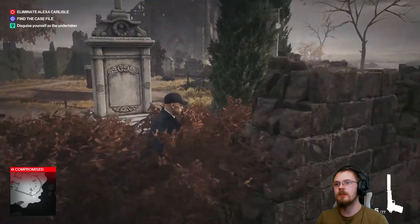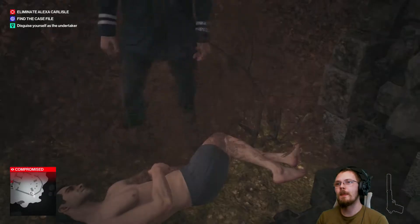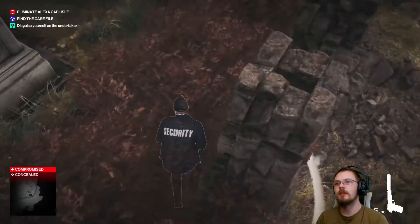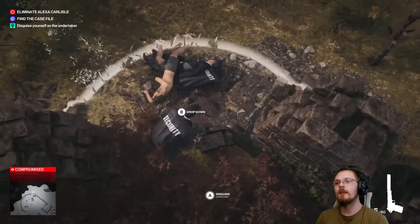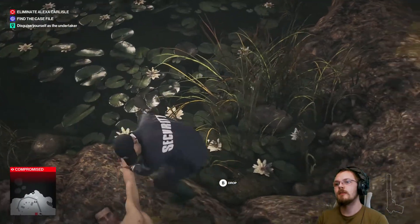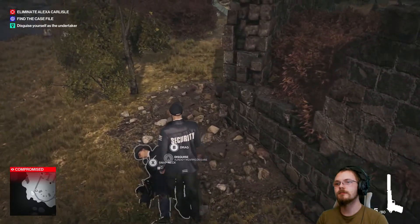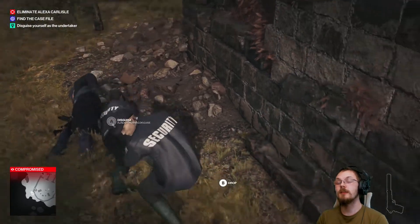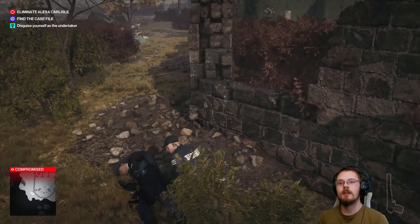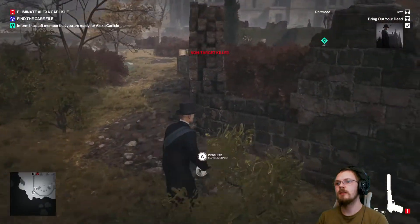I'll get all these bodies off the edge so I can hopefully take the disguise of that one guy. I'm going to pick up a pistol. Did I roll that guy off already? Yes, I did. Just going to dispose of these. Come on, there we go. Okay — security guard. Just want nobody else around. Just going to dump him off.